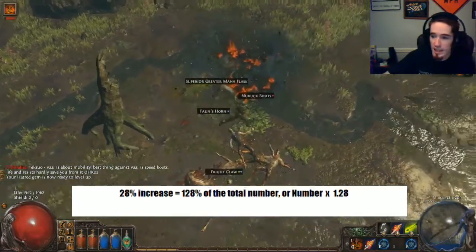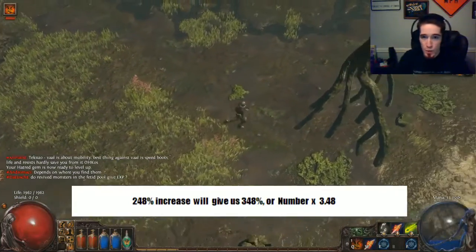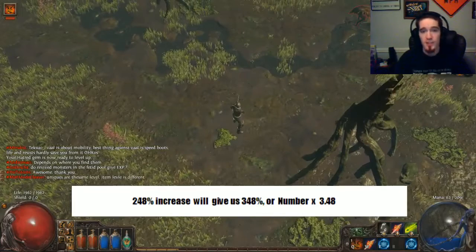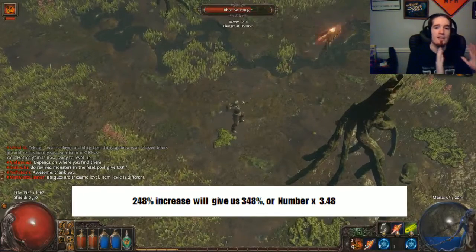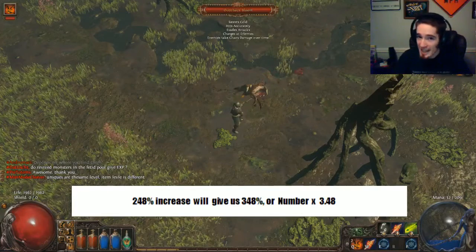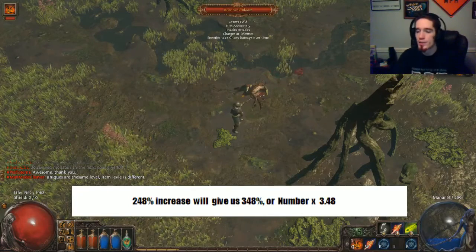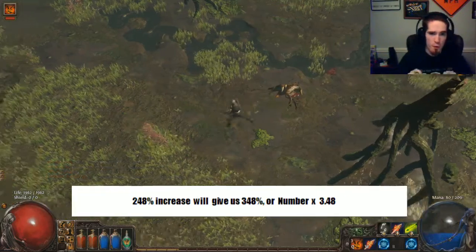Just so that we have a secondary example that clarifies this point: if you have a 248% increase, you're adding 248% to the base number, which is 100% of itself, resulting in 348%. So you would multiply the number by 3.48.